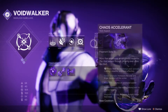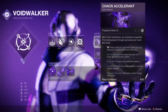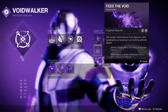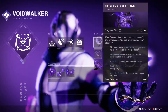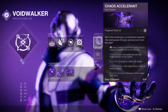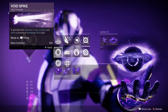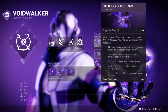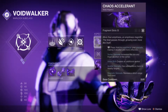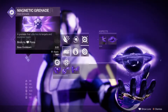Now let's talk about the aspects. First off, Chaos Accelerant — 100%, if you're not using this, just use it. This is probably the best aspect for Warlock. It allows you to overcharge your grenade, making it much more effective. If you're using a Vortex grenade, it makes the AoE bigger, does a little more damage, and makes it last longer, which is pretty solid. It allows you to zone the area better.